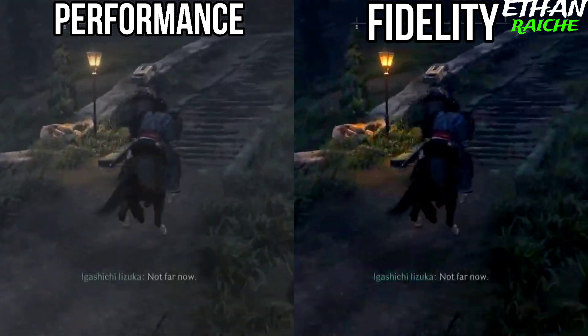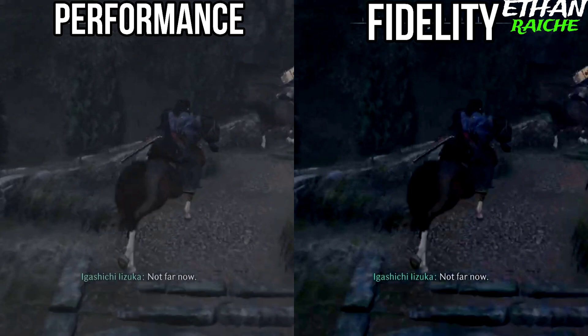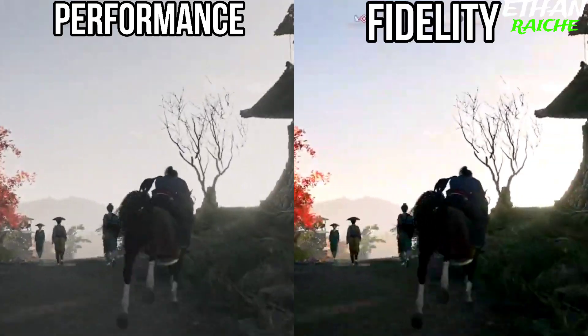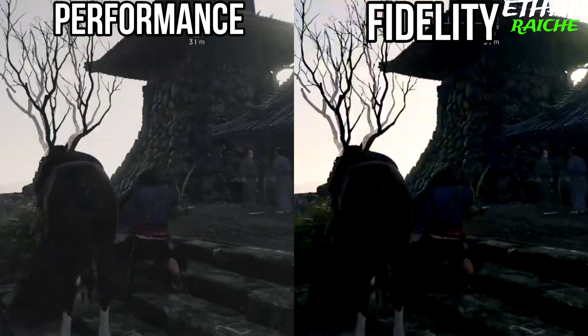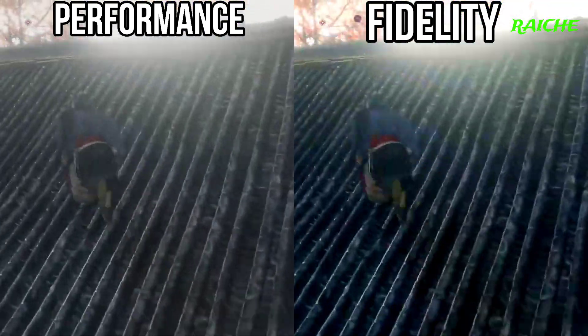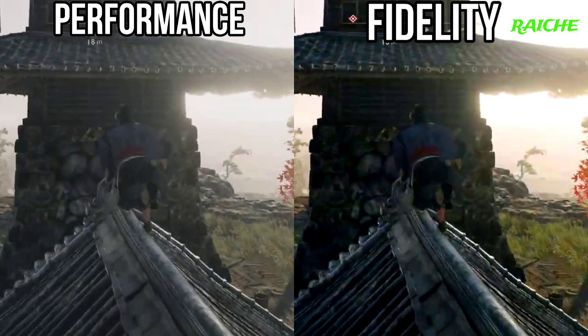As you can see, resolution mode adds some extra colors to make the game look better compared to performance mode. The key difference is that performance mode gives a good amount of FPS, while PS5 resolution mode gives a clearer background and higher colors compared to performance mode.